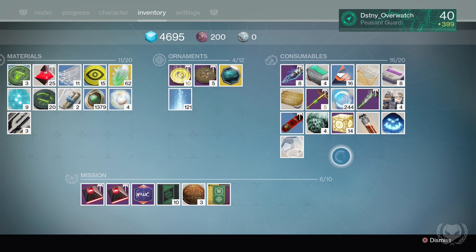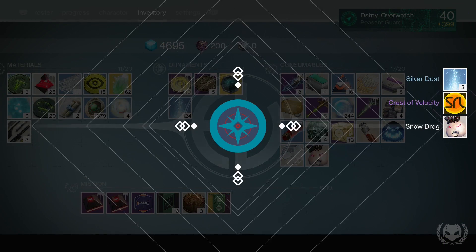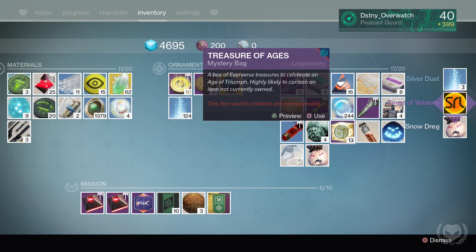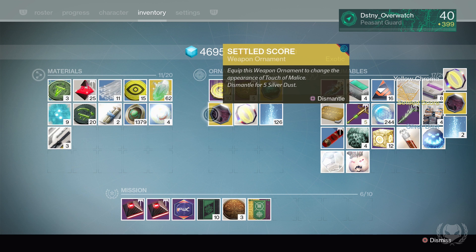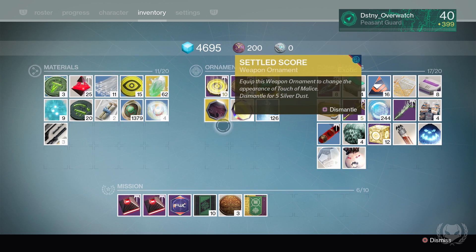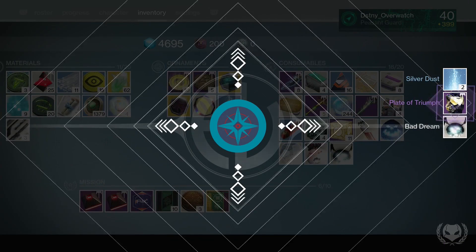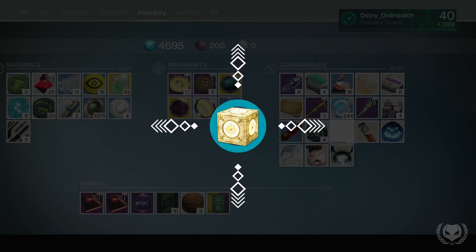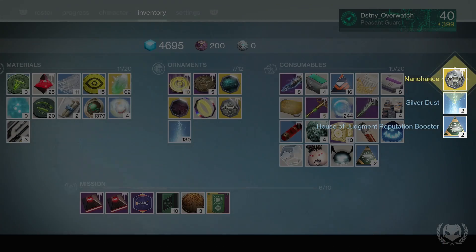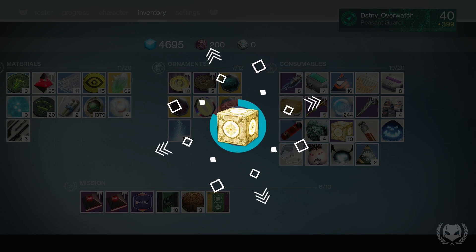On to our actual purchased ones now. Here we go. Give us something good. We've already got the Necrochasm one. A bloody emblem. Jesus Christ. And a bunch of other useless festival stuff. Oh wait — is that the Touch of Malice one? It is. Settled Score. Okay, honestly I can't complain so far. Two new ornaments out of the five that we've opened. Plate of Triumph — that's the new Age of Triumph armor set. I actually kind of want that because I think the armor looks kind of cool with the ornaments. Nano Hands — that's Icebreaker. I don't really care for that, to be honest.